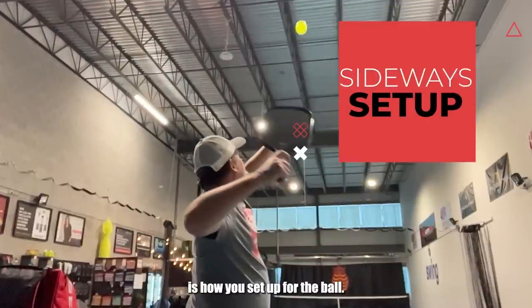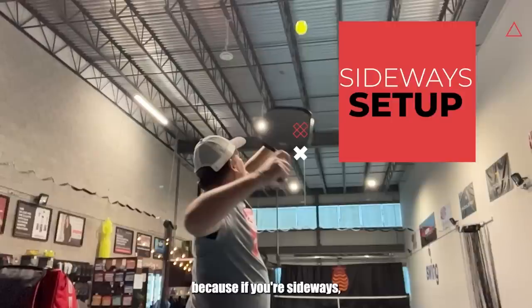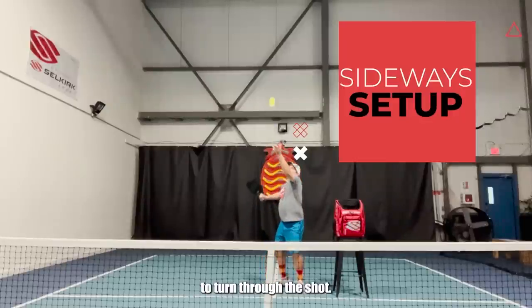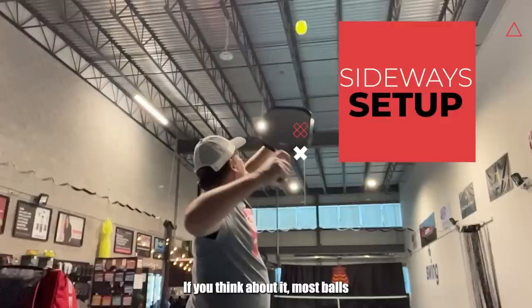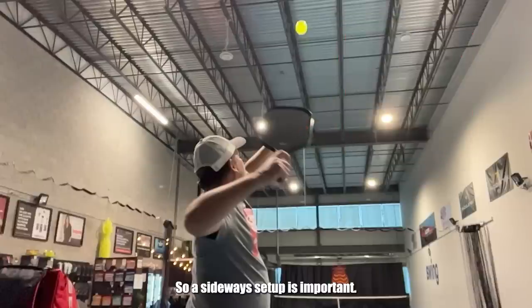First is how you set up for the ball. A sideways setup is really important because if you're sideways, that will allow you to turn through the shot. This is a lot like throwing a ball — people who throw balls well tend to get sideways. Most balls you hit with other objects, you get sideways so you can rotate through the shot. So a sideways setup is important.